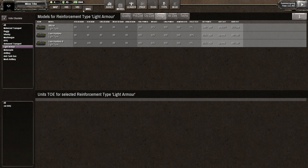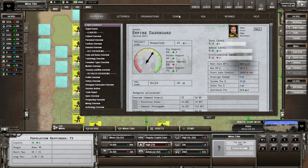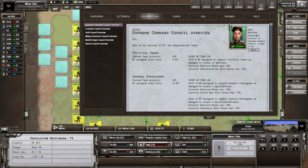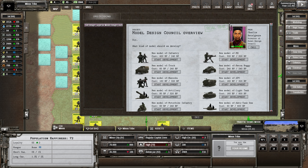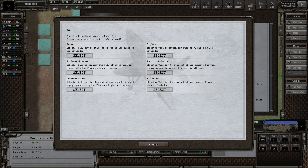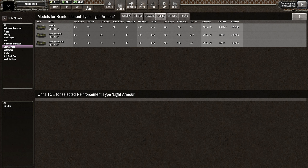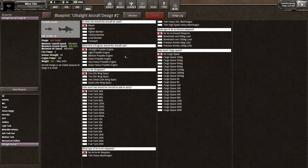A bit of a waste of bureaucratic points, though the base level design improvement is not bad and we did get a better engine. I want combat armor before I start spending bureaucratic points on vehicle designs. What we do here is go for the ultralight aircraft right now - this is where we really want to start using the blueprints. We'll actually be able to have some fun with this. Let's build a recon plane - ultralight aircraft.